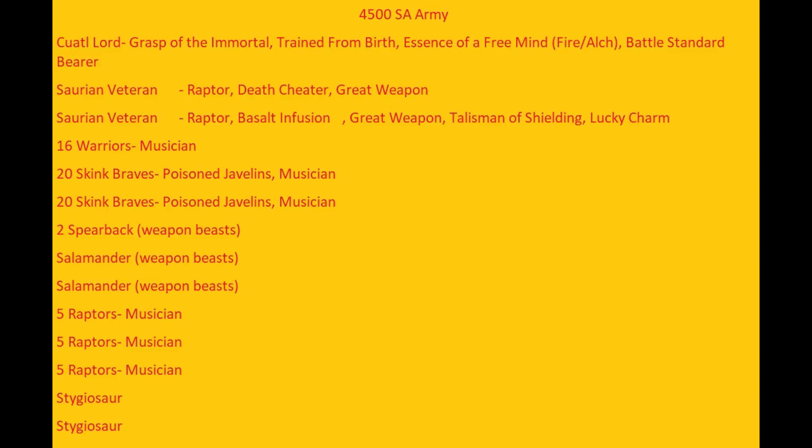He has 2 Saurian Veteran Cowboys, both on Raptors. They both have a 1-up, one's got a 4-up regen, one's got a 5-up horde save, and they both have raid weapons — pretty tough in post-combat. Then he's got 16 Warriors with Musician where his Cotol Lord goes, 20 Skink Braves with Poison Javelins as semi-chaff/shooting, 2 Spearbacks, 2 Salamanders, 3 units of 5 Raptor Riders, and 2 Stygiosaurs.